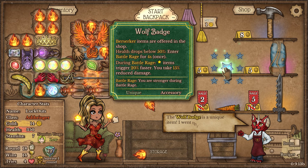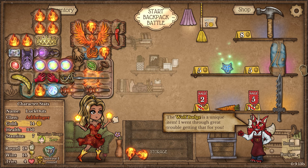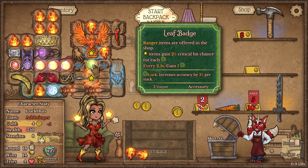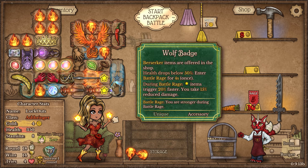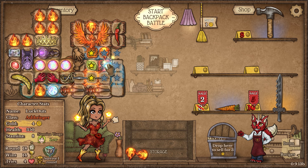We could also take the Wolf Badge - we'll have the Leaf Badge. This is kind of crazy now - two Badges in one run. So basically we're the Pyromancer and Berserker right now. We could slot it down here, I'd love to have it in between everything else. But we do lose the crit chance on our Phoenix and our Fancy Fencing Rapier.